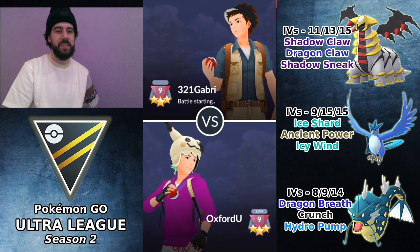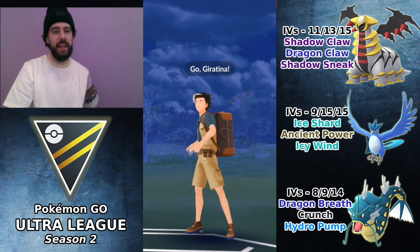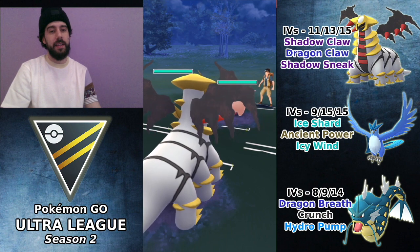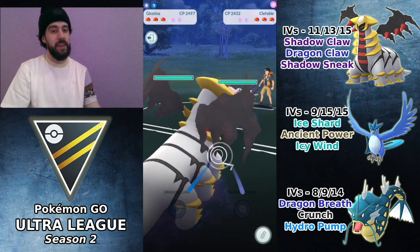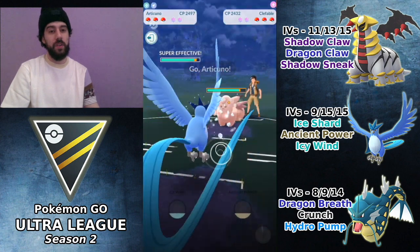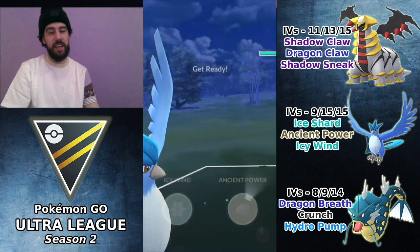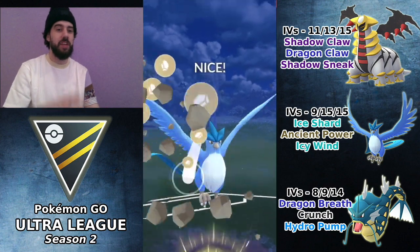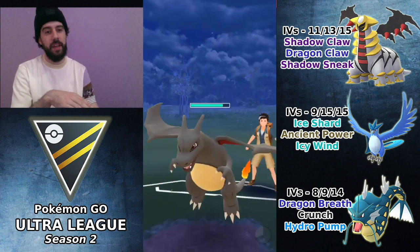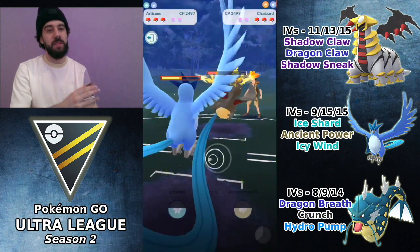Moving into the next match against 3-2-1 Gabri, leading Giratina into Clefable — another very bad lead situation. We've faced quite a few bad leads this set, yet we're currently 4-1. The team performs well, but it definitely depends on what's in the back and switch advantage. They switch to Charizard. Last time I went Icy Wind as the first move; this time I decide to go Ancient Power.